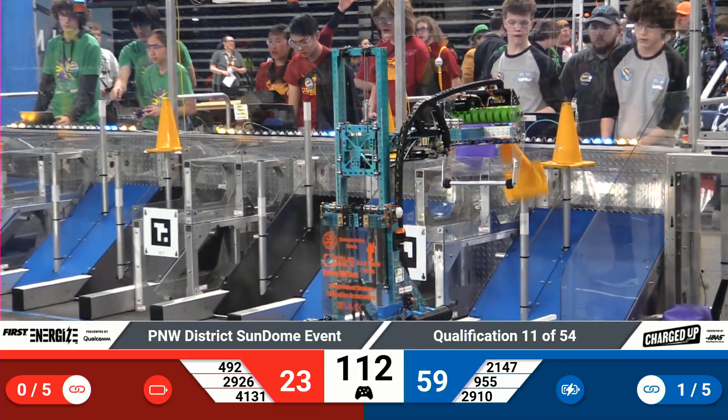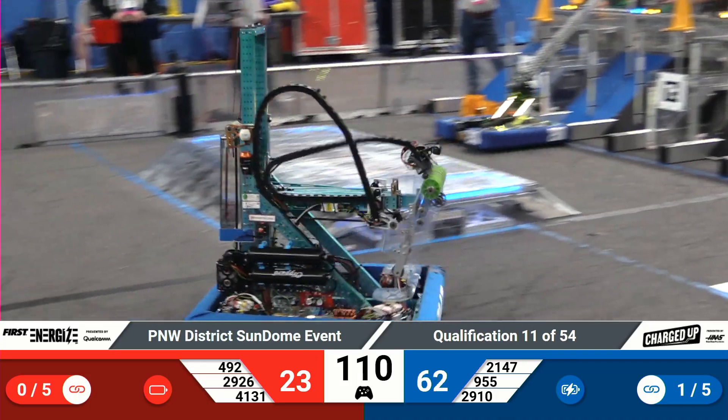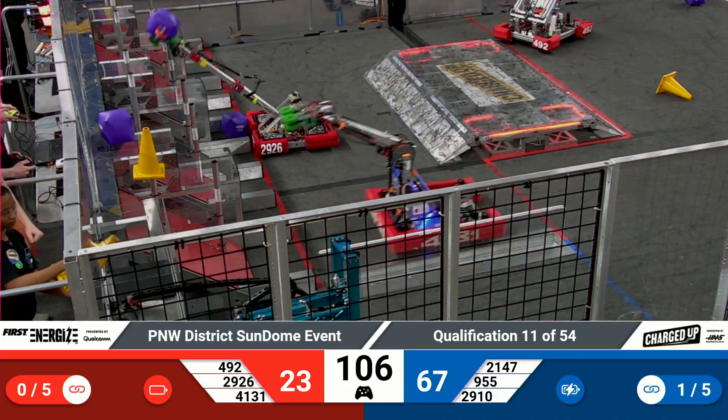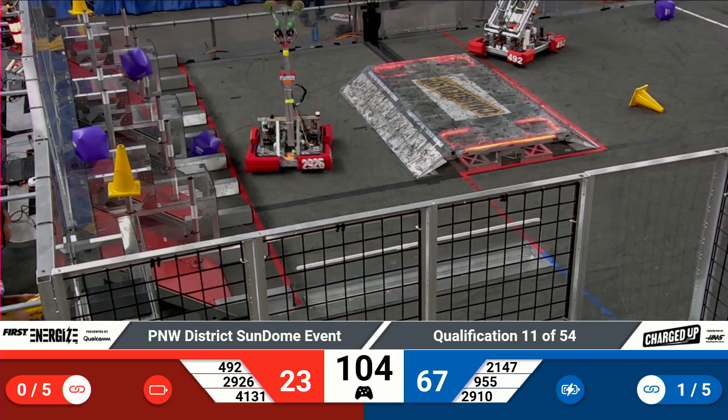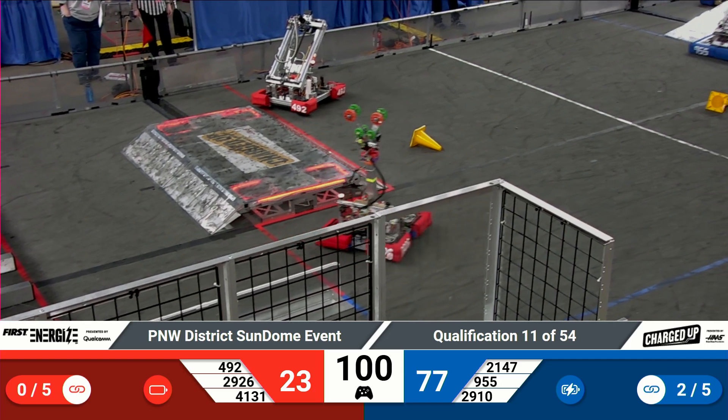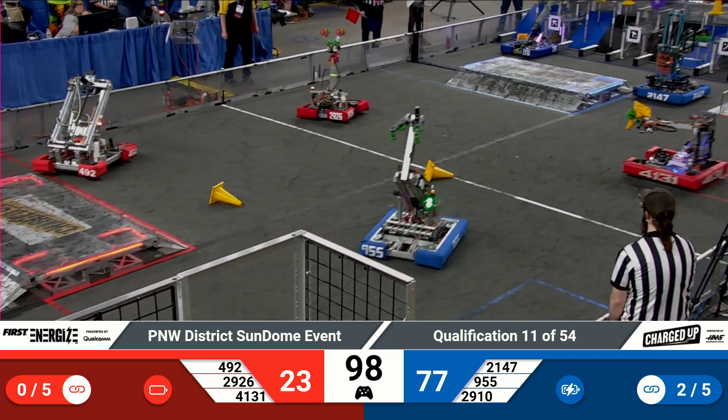Robo Sparks out of Wapato moving forward, purple cube ready to go, just getting out of the way there of Alliance partners the Iron Patriots. Iron Patriots with five points — a high row score. Middle row score there from the Robo Sparks as they drop that off for three points.